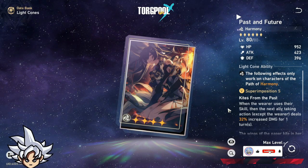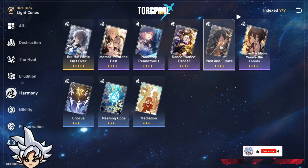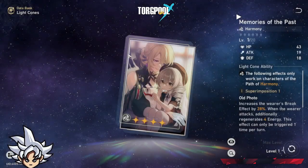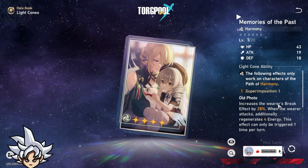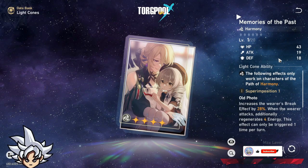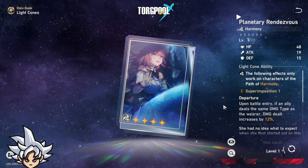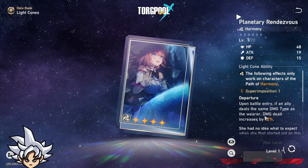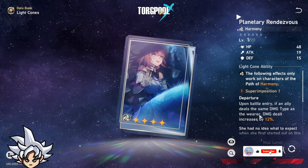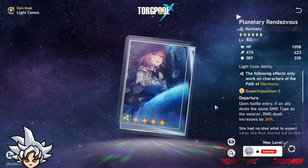Past and Future is a great free-to-play option and you can farm it even from boss drops. The Cocolia light cone increases break effect — I don't see this one as very useful, though it may work for Asta. It also has a passive where if an ally deals the same damage type as the wearer, damage dealt increases by 12%. That's only good if you're running mono-element teams.